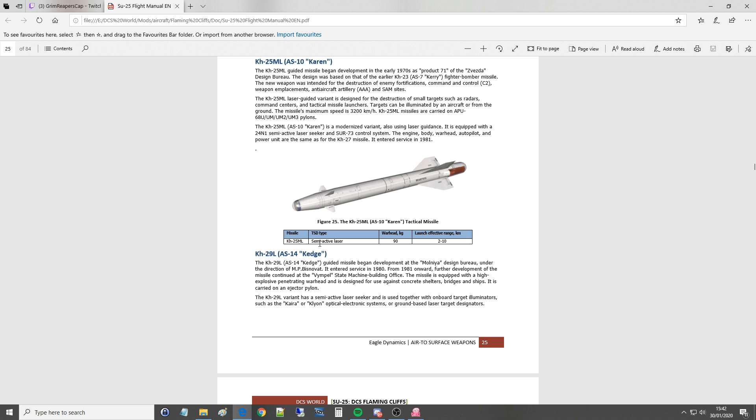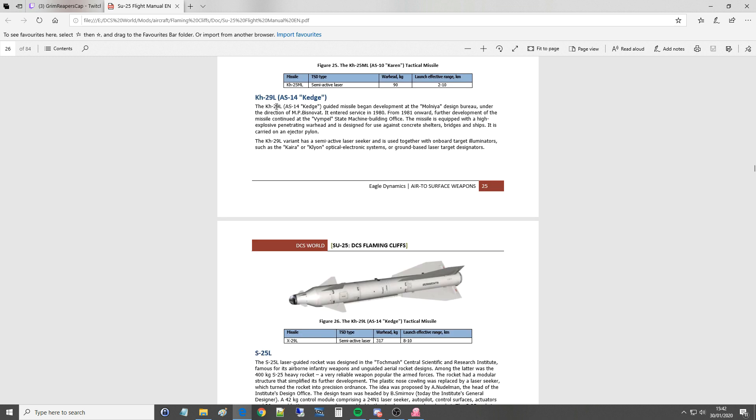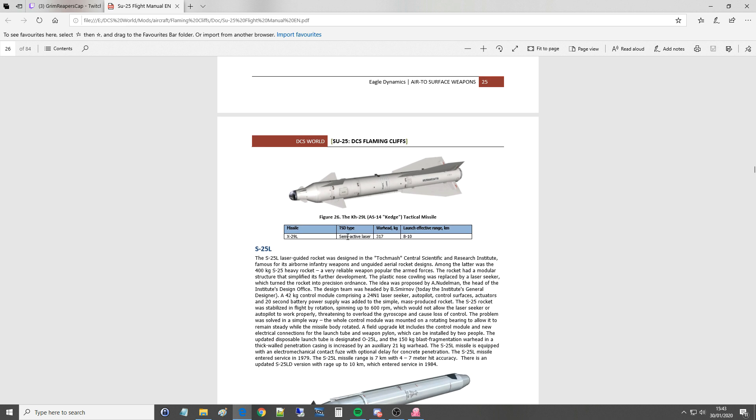The KH-25ML is a semi-active laser-guided weapon. We'll fire the laser designator from the front of our aircraft. It has a pretty decent warhead of 90 kilos and an effective range of 2 to 10 kilometers. Next, the KH-29L, reporting name AS-14 Kedge — an absolute mammoth of a missile. We have a semi-active laser-guided again with an enormous warhead of 317 kilos, which is bigger than the Mark 83, with an effective launch range of 8 to 10 kilometers.